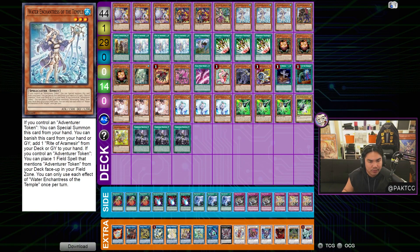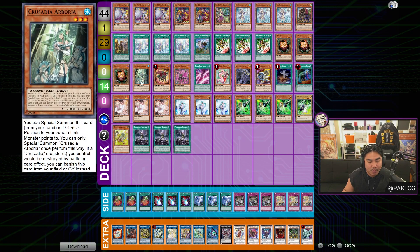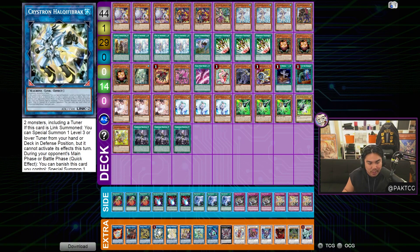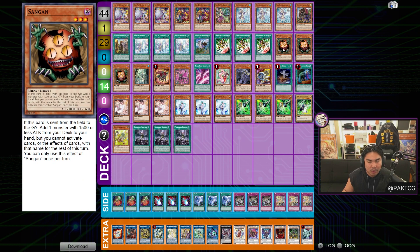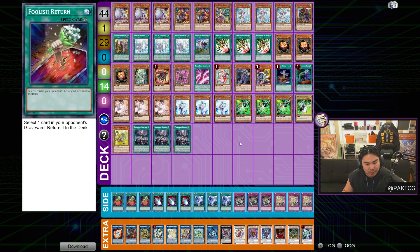The second component of this deck is that he plays Sangan as his normal summon. The main reason is that it's a level three monster that pairs really well into Chirubini, and it's also a normal-summonable monster that gives you access to a tuner extender in the form of Arborea. Arborea can summon itself from the hand to a zone a link monster points to — it's an inherent summon that doesn't start a chain — allowing Sangan to become a one-card Hulky Fibrax.